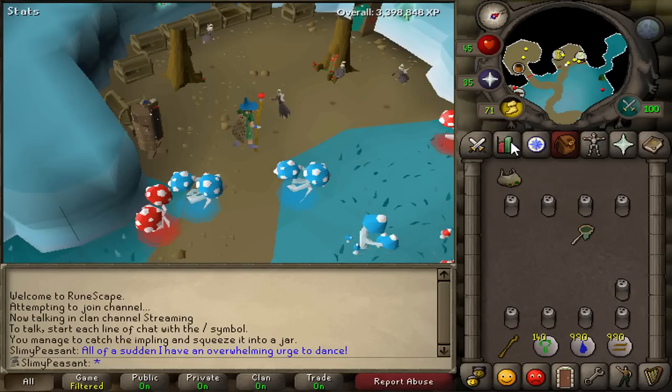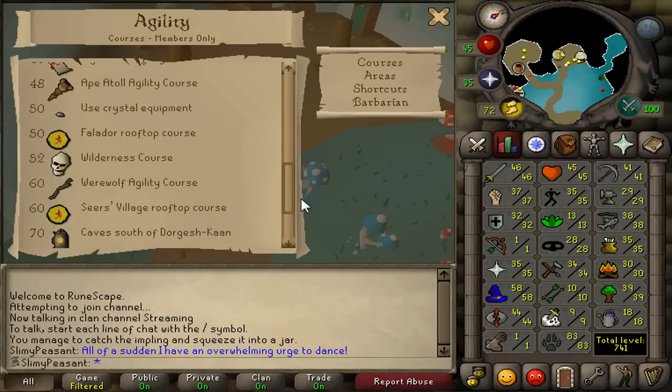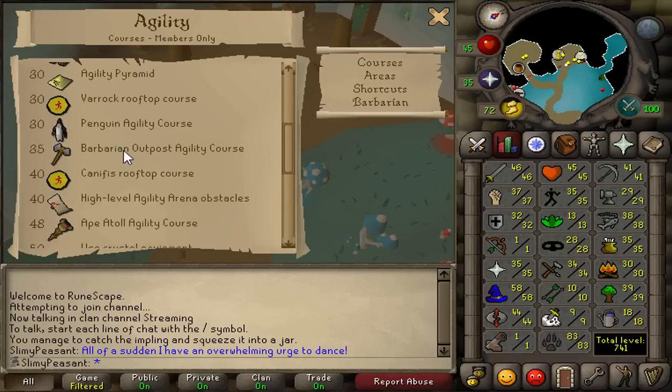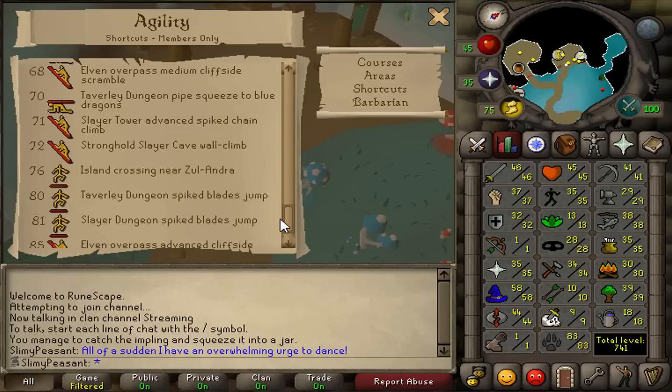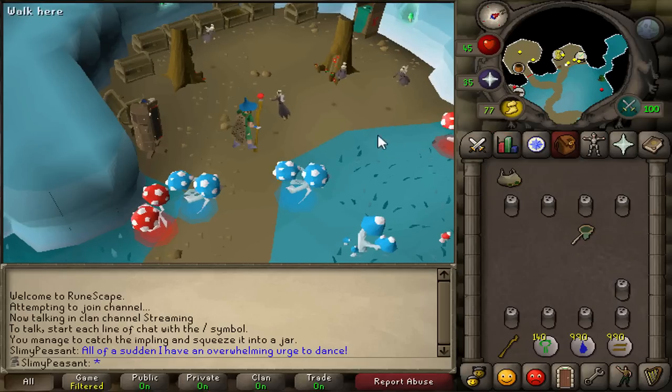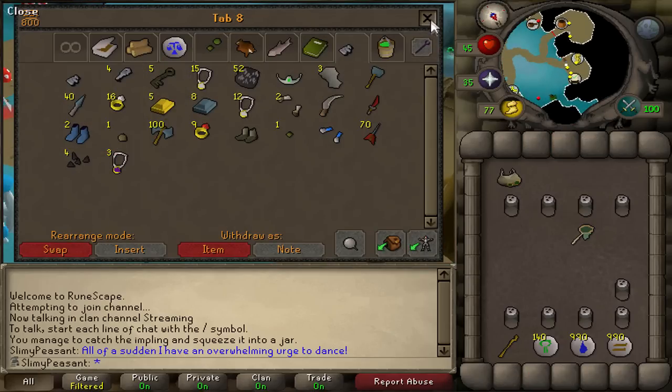What I'm going to do now is work on 72 Agility in one go - I'll have full graceful, I'll be able to access Saradomin's area and God Wars whenever I want. I'm going for 72 mainly because I can get through the shortcut in Mos Le'Harmless cave, which is really helpful. It's not going to be fun but I'm just going to multitask and watch loads of movies.